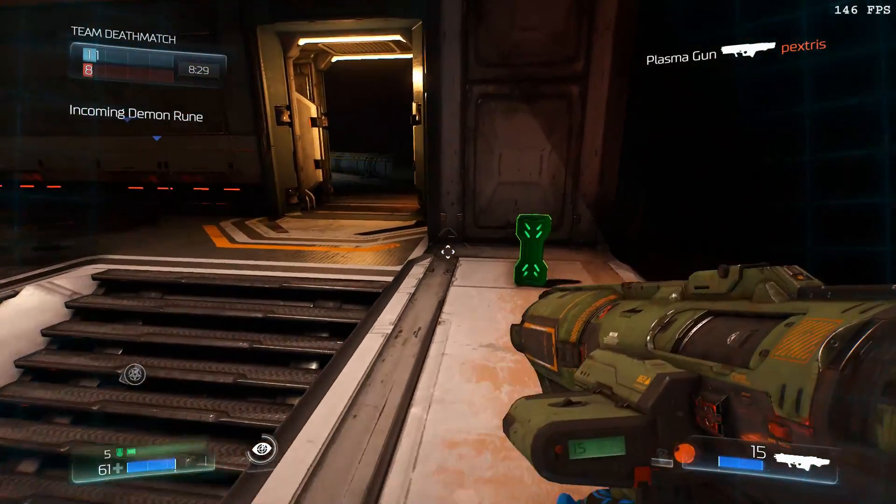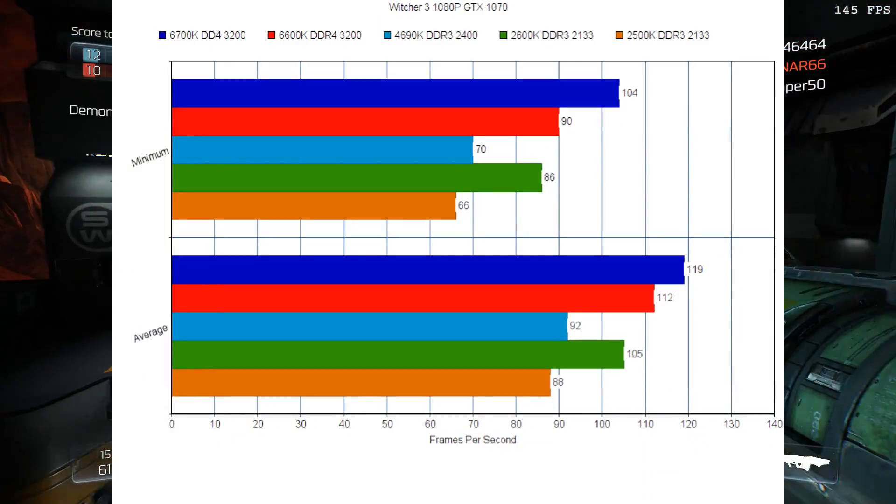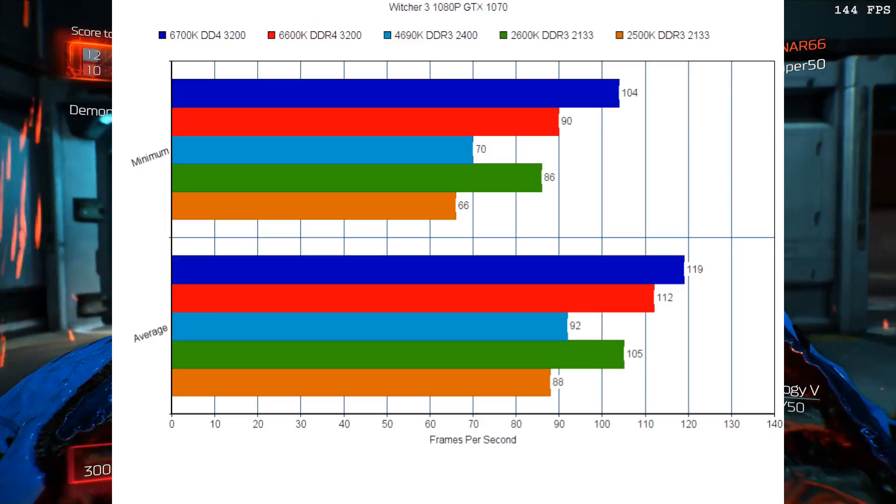We're going to start off with The Witcher 3. Starting off with average frame rates, as you can see, the 6700K is in the lead. It is definitely the fastest by far.